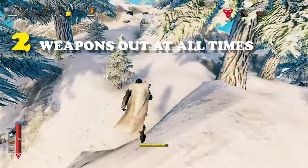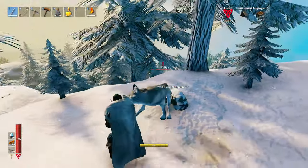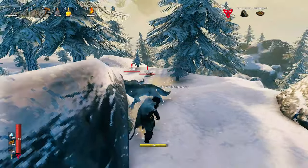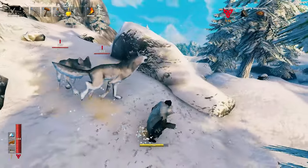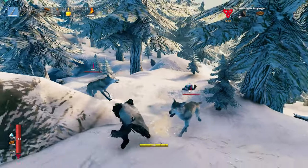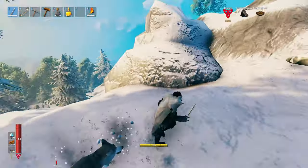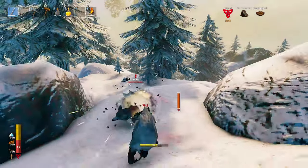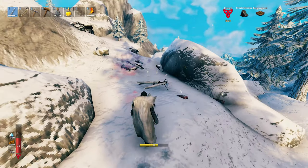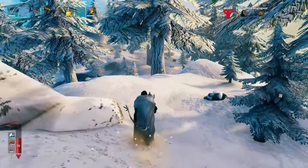For tip number 2, keep your weapons out at all times. You're playing on hardcore permadeath, and let's say you are in the mountain biome thinking you don't need your weapon out because it slows you down — but trust me, it can save your life. It takes around 0.5 seconds to get the weapon out and you will be slowed down. Keep your weapons out at all times regardless, because sometimes you can't afford 0.5 seconds and you might be surprised by a wolf, a drake, or staggered by something else. Weapon out is definitely the way to go, especially in the mountain biome.